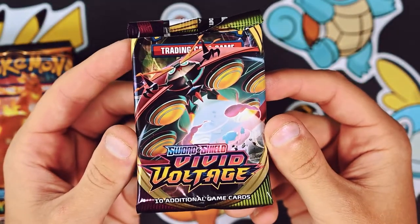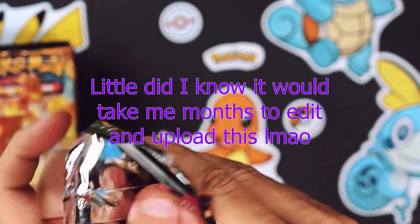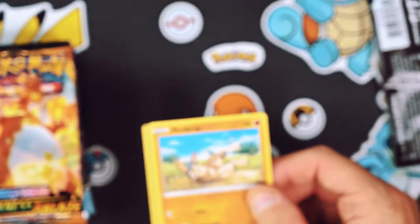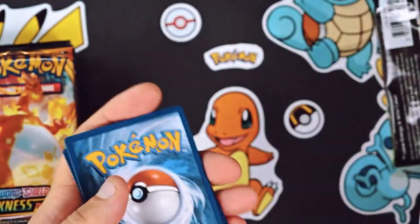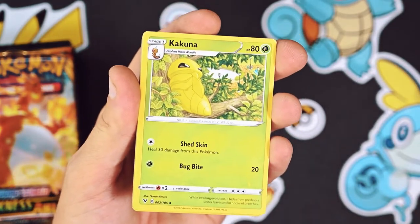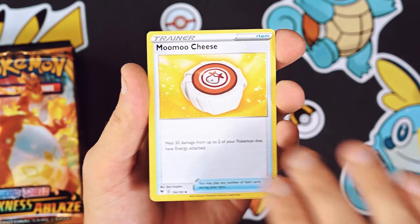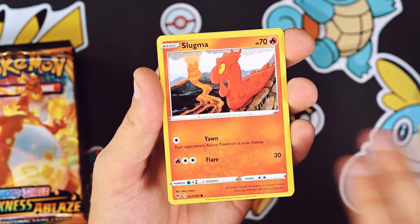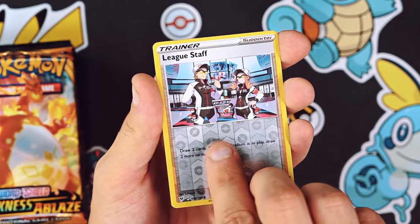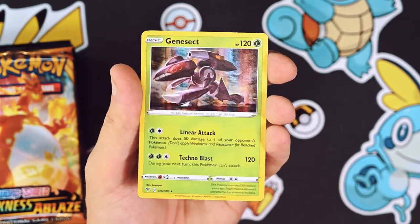We'll start with that Vivid Voltage. I just did a whole booster box of this - this set's pretty cool. I didn't realize it had amazing rares in it, so the first time I pulled one of those was pretty hype. We've got a Kakuna, some moo moo cheese, a Sableye, Mudbray, Slugma, Whismur, Exeggcute, Woobat, a Trainer League Staff reverse holo, and a holo Genesect. Pretty sick - not great, but still cool. One hit so far.